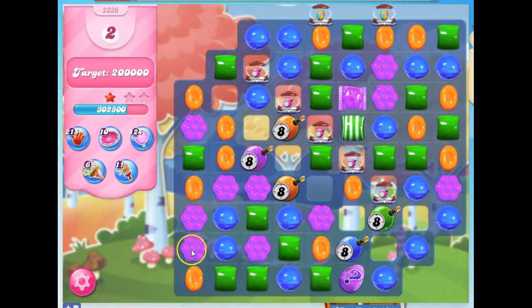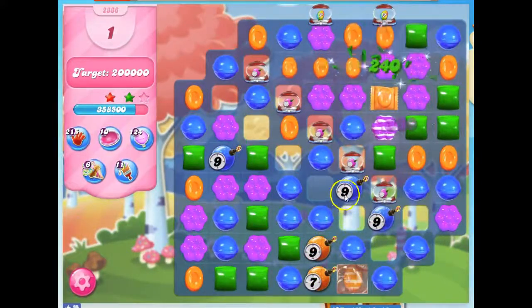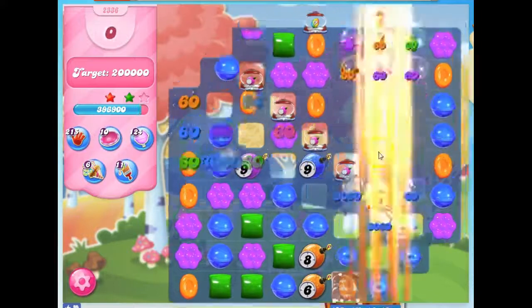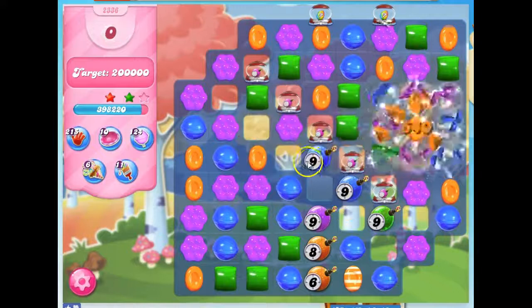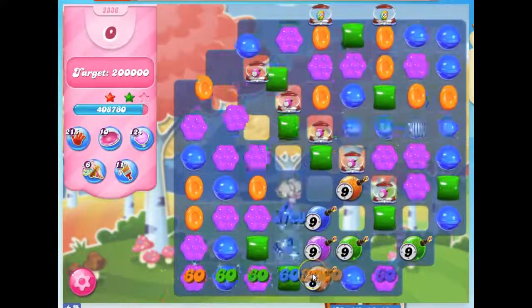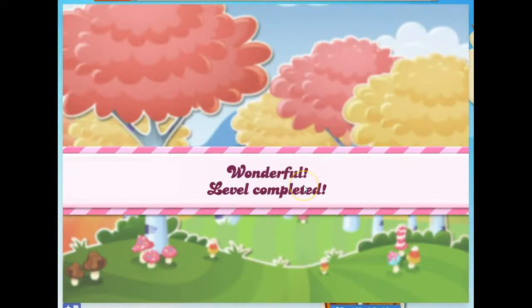I didn't go for this color bomb over here, which was tempting, because I knew I didn't have enough moves to both get it and then do anything with it. I had to look at what the best opportunity was on this board. And once you get the ticking time bombs going, especially if you have a color bomb and it takes out a color of a ticking time bomb, you get the points you need.